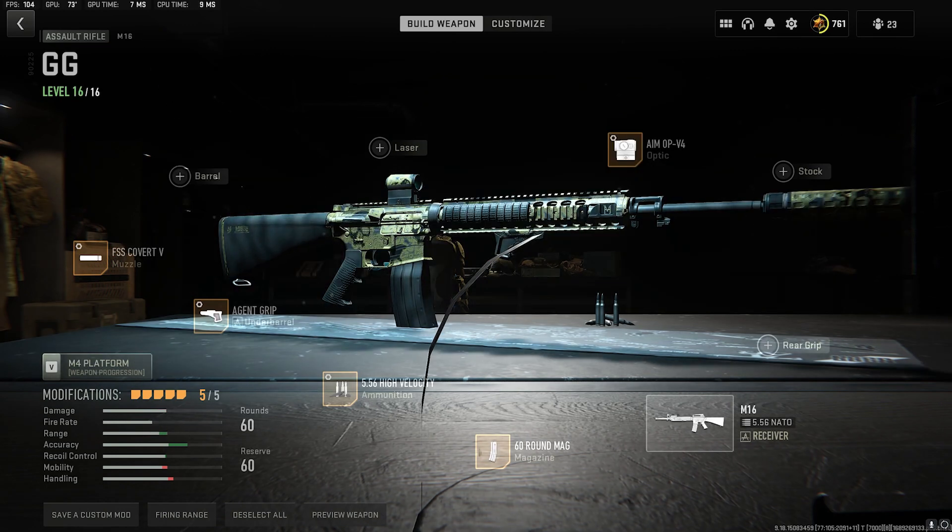I know no one expected this gun to be on this list, but this is my favorite gun for Season 4 Reloaded. The M16 is by far the most fun gun to use. In the patch notes that we looked at yesterday, they changed the way burst fire guns work — you don't have to time your clicks or trigger pulls to match up with the gunfire. There's no more jamming, so that's amazing. This gun feels phenomenal.